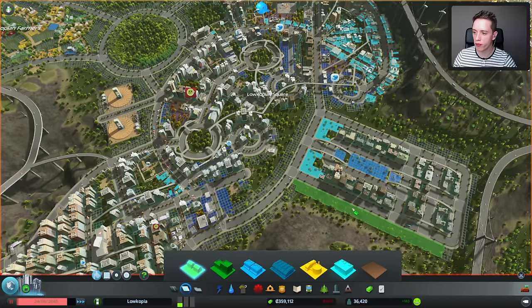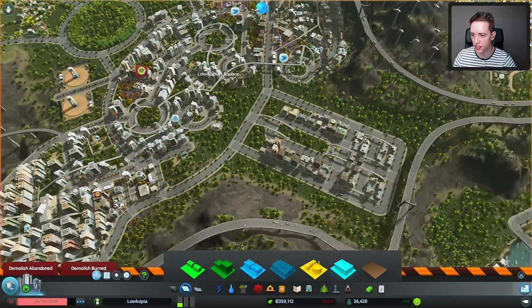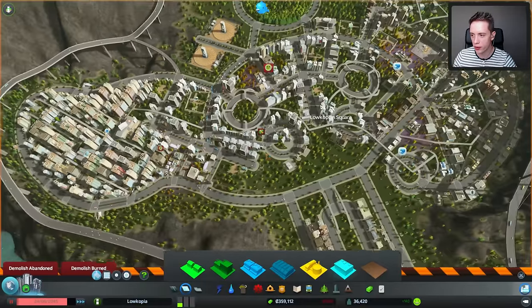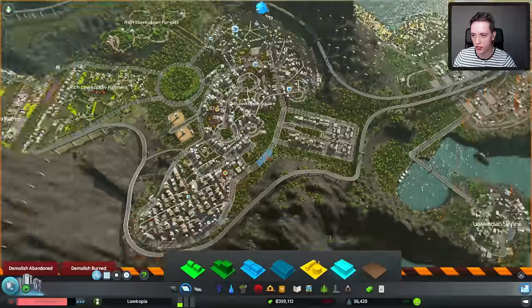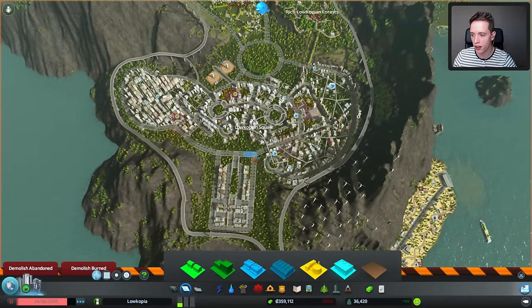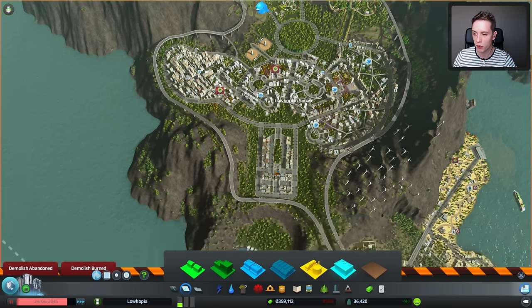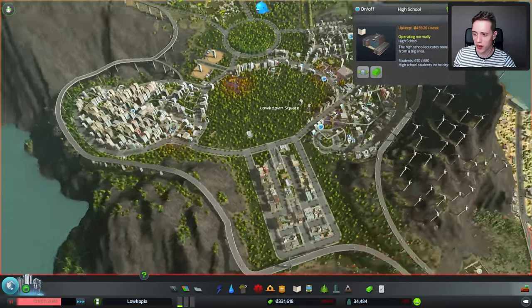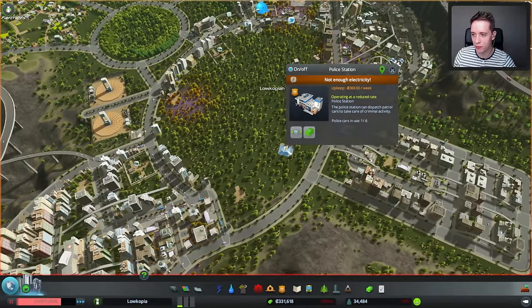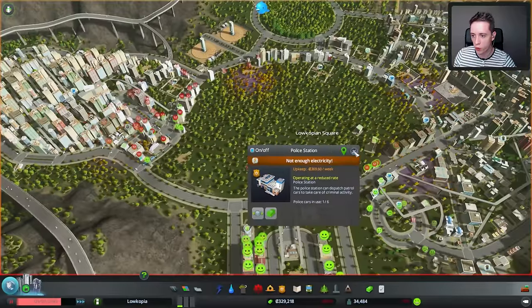Now one thing I want to make sure before we start putting down train tracks is that I am earning some money. As you can see, we are still losing too much — it's too big of a deal. So I'm thinking about rebuilding a bunch of stuff over here as well, getting rid of all of these circles at least for the most part. We really need to make sure that we get the weekly income in the positive first. We are once again losing way too much money.